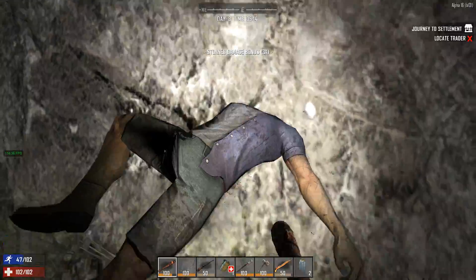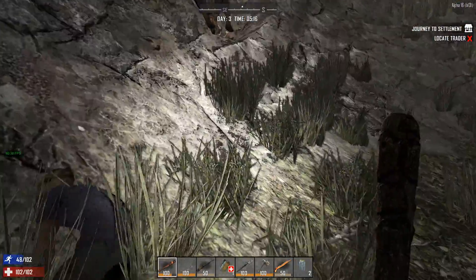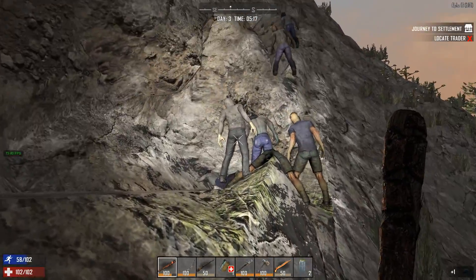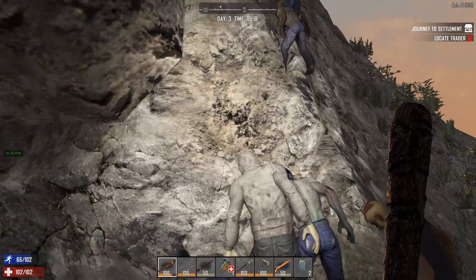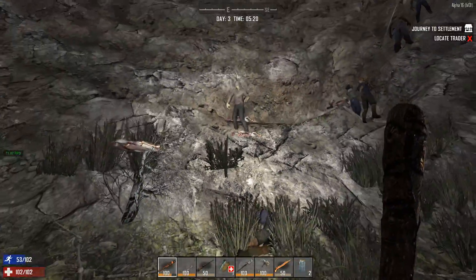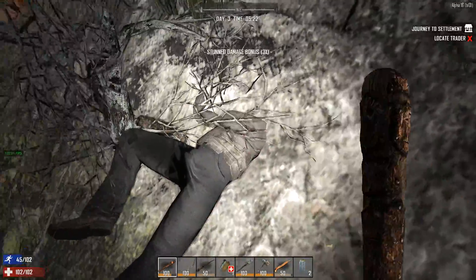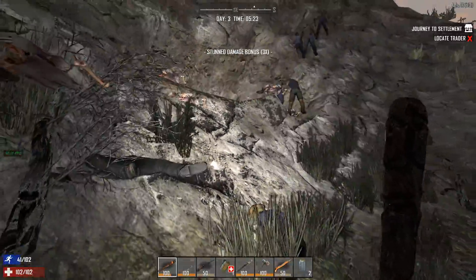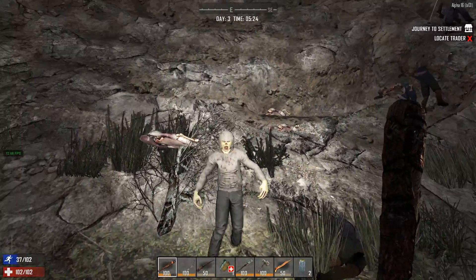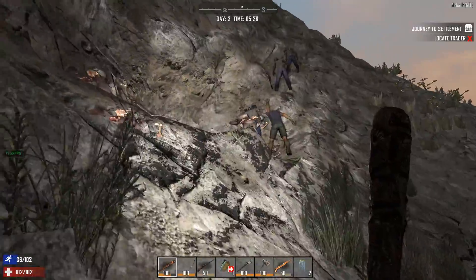This is just a roaming horde that came by my base in the middle of the night. I was doing some last-minute preparations on the roof and was gonna log out and go eat breakfast. These guys came by and I wanted to kill some zombies, so I actually went to eat breakfast and left the game running. They're not coming at me once they fall with their head stuck in the stone — can't really do much to their heads obviously.